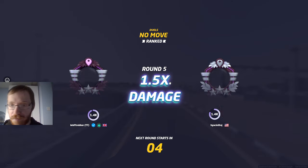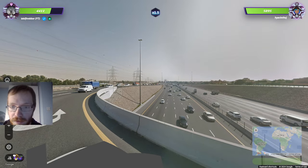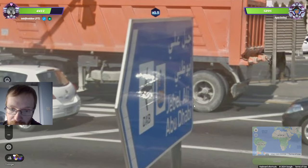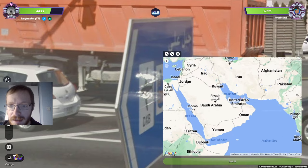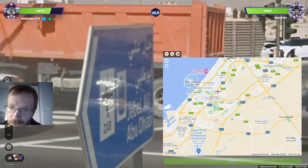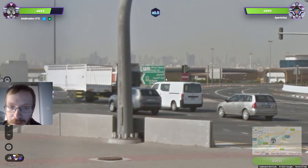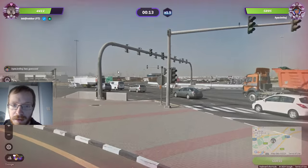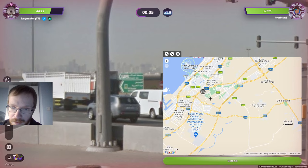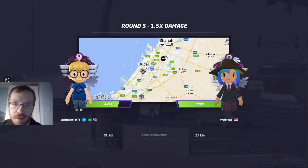I think this is UAE — we have a large highway, probably pretty close to Dubai. Abu Dhabi is on the sign. Jebel Ali — I'm not sure how close that is. I can't read the road number but we have some skyscrapers to the north, so we could easily be just south of here. Going towards the western side because we have signs to Abu Dhabi. Okay yeah, that's fine.